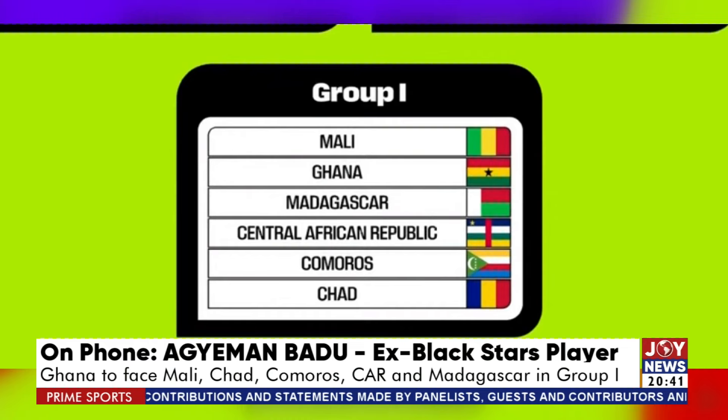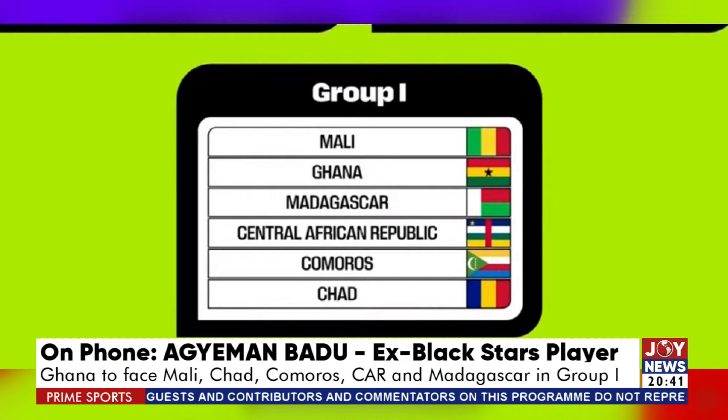Looking at the countries you're going to face, for the past three years, apart from Chad, we have played all the countries and we know them and they know us. October 2020, we had a friendly game against Mali. January 2022, what happened against Comoros in the AFCON — lost 3-2 to them. June 2022, against Central African Republic, it was a 1-1 draw. And June 2023, against Madagascar, it was also a draw. So for these five countries, the results were not that good for us. That's why I say it's manageable, but very tricky.